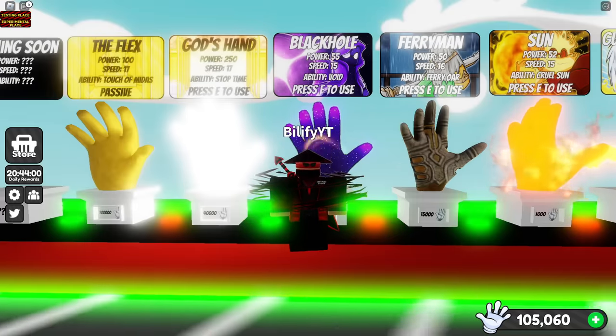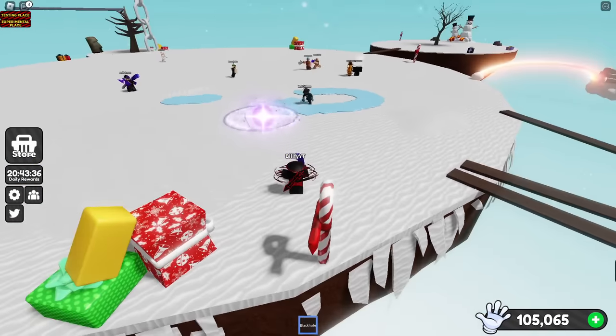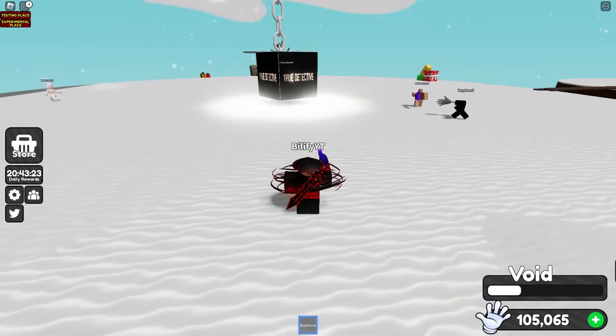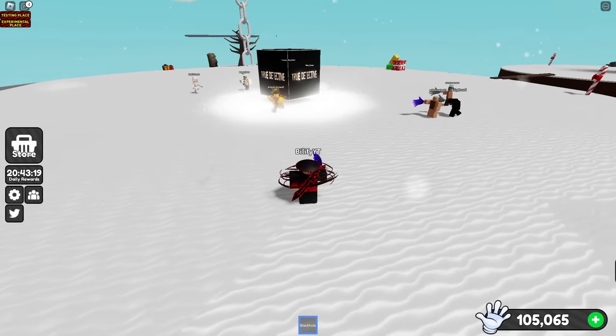How effective can Black Hole be? If there's an ice skater going around and you catch them, you can definitely use this to catch them and keep them away from you. One thing you have to watch for is your cooldown. Other than that, if you can catch them with a Black Hole, this could work.